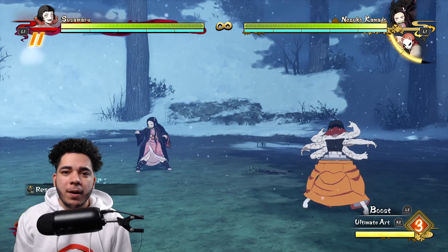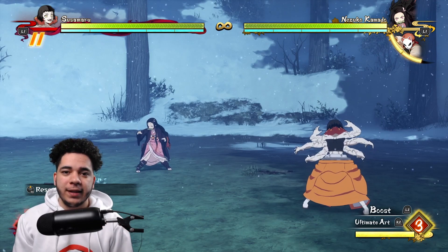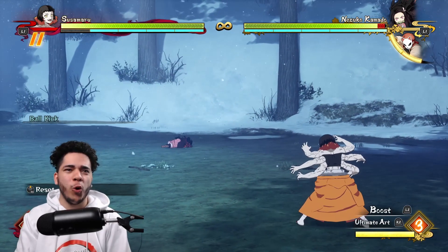So as you guys know, Susumaru and all other demons like her have five different skill sets. We're gonna start off with the first one being her ball kick, which is done by pressing triangle — and that looks fresh!